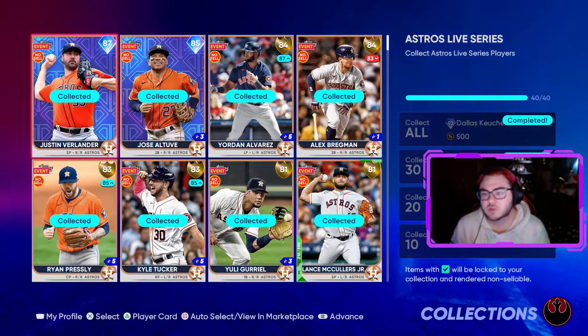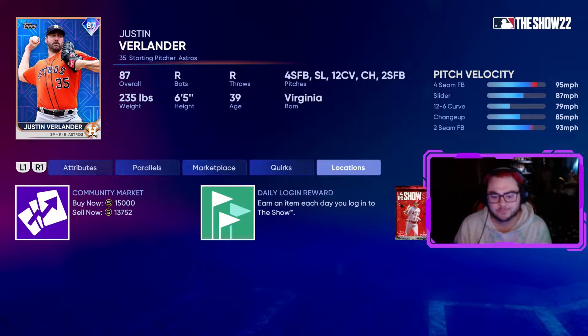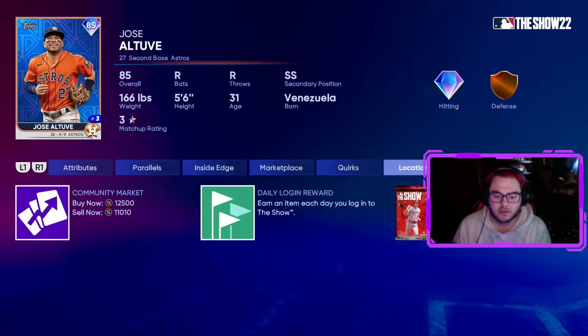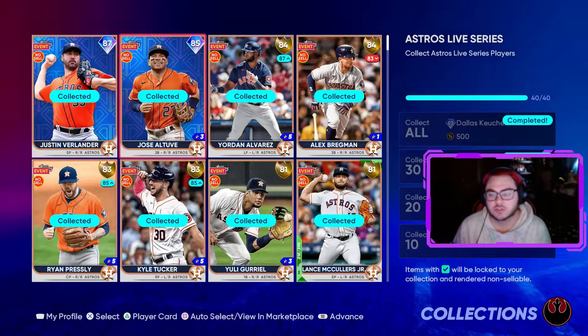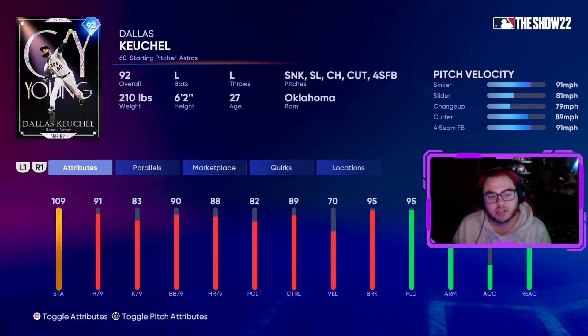One of the teams we finished was the Houston Astros collection — they weren't too bad. About 12k for each of the two diamonds. And it's just this Dallas Keuchel card. I've heard it's nasty. I'm gonna throw that in my rotation — we're gonna start him today.